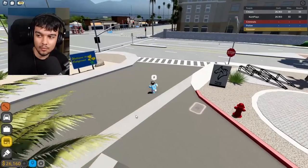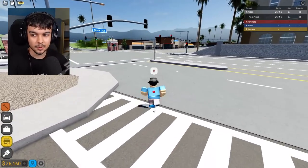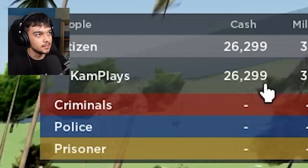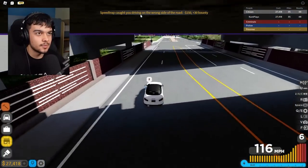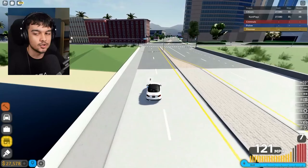If you drive on the wrong side of the road for enough time, you will lose $150 and gain 30 plus bounty in game. Okay, I'm on the wrong side of the road - let's pay attention to my cash. I've got 26,289.99 and 33 bounty. Let's keep driving on the wrong side of the road. Plus 30 bounty and minus $150 - yeah, that was true.